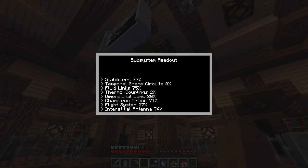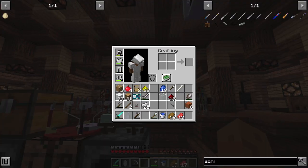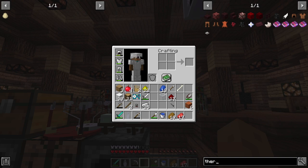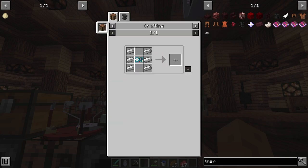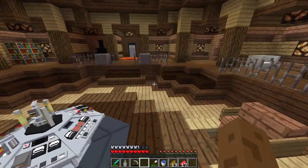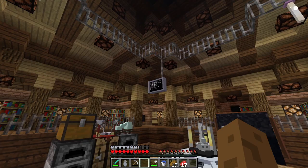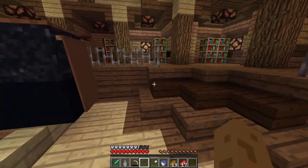Okay — stabilizer fuel, we're doing 27. That's not bad. The flight system is not bad either. I've run out of grey circuits, so I'll be able to take damage on the TARDIS. Couplings at 2% — if that goes bad, that's really bad. I think we're fine if our thermal couplings mess up. Considering we have 34% of our artron banks, which is fuel — might get some more bread.